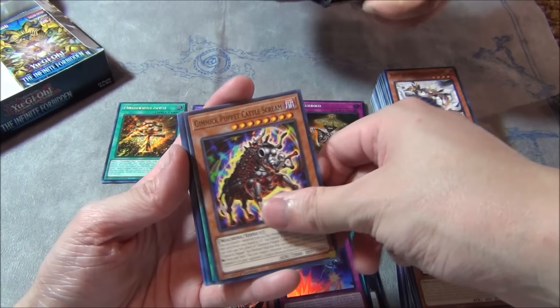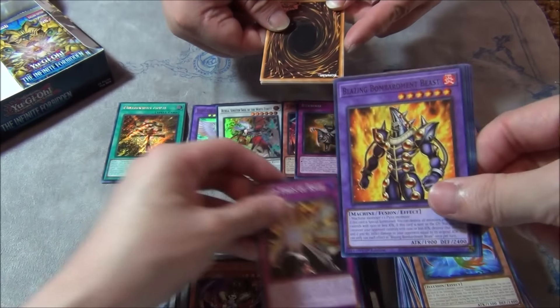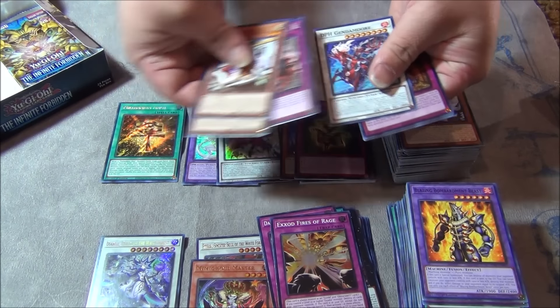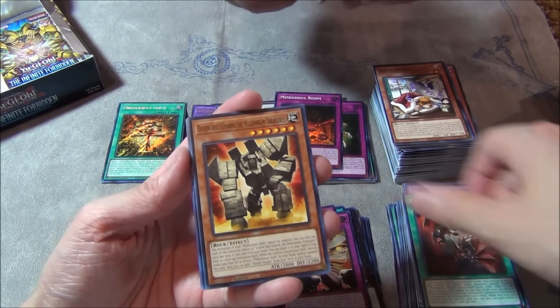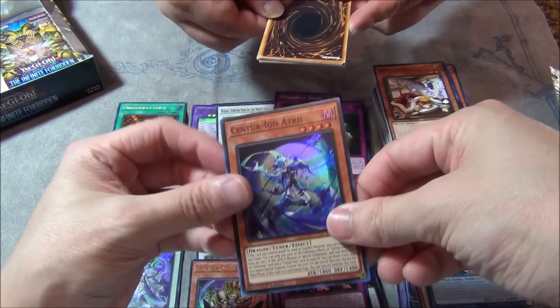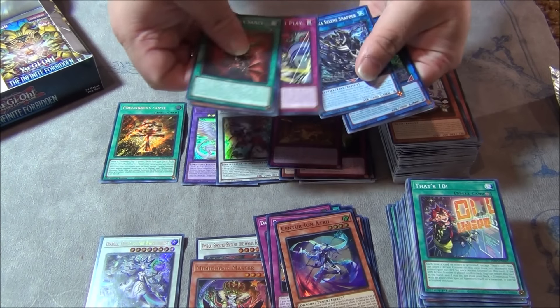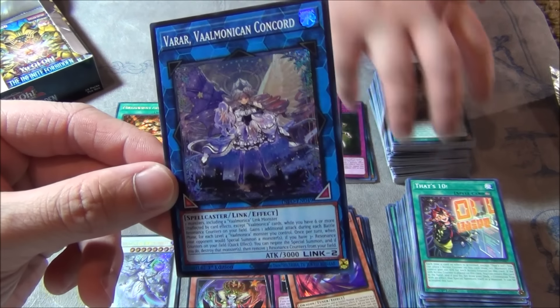This is a super rare probably. You have Exod Fires of Rage — Exodiac support. I think your box is better than mine right now. Mimigul Room, Mimigul — these names are getting ridiculous. This is Puppet Play, Ragnarika. I got the Atro as well. A Valmonica card — I know this support, that got some more support. Valmonican Concord.